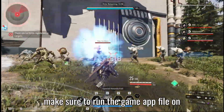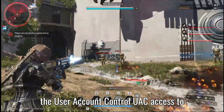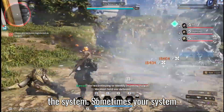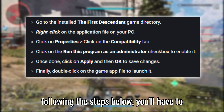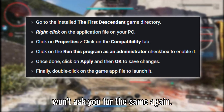Next, make sure to run the game app file on your PC as administrator to allow UAC — User Account Control — access to the system. Sometimes your system requires UAC access permission to run a program, which is quite important. By following the steps below, you'll have to allow admin access just once, and it won't ask you for the same again.